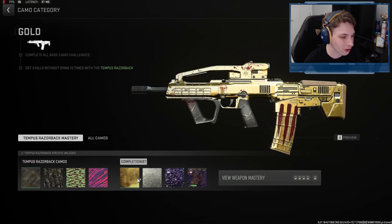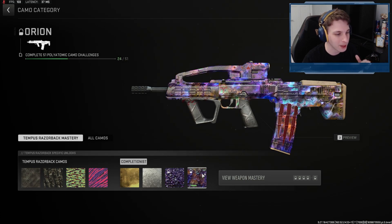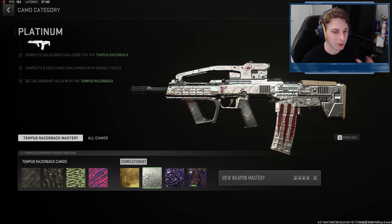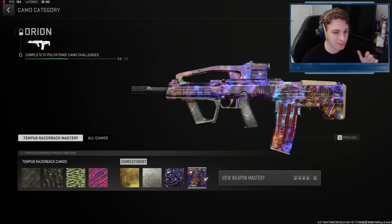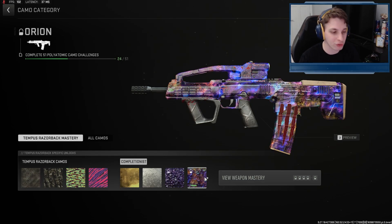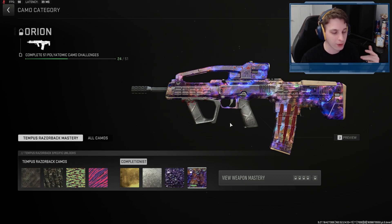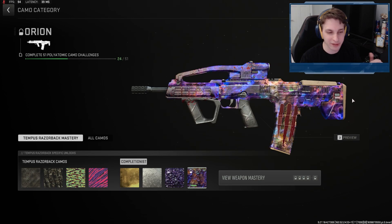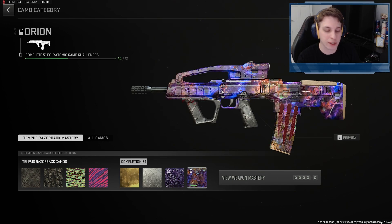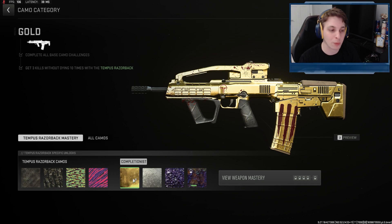Here's how camos are going to look on your Sardaukar Annihilator, starting with Gold, Platinum, Polyatomic, and Orion. Gold actually looks really good. Platinum, Polyatomic, and Orion — I'm not too much of a fan of those on this blueprint. I think there's too much left over: the grip, the barrel, the underbarrel, the edge of the mag, the top and back of the stock, the blood spatter. There's way too much leftover here that isn't sitting well on the blueprint — Gold actually works well just with its color scheme.